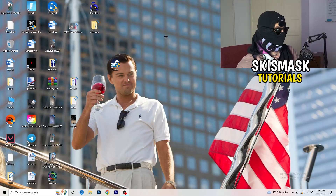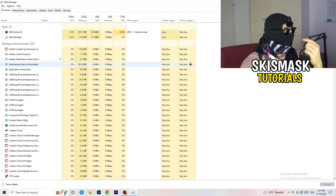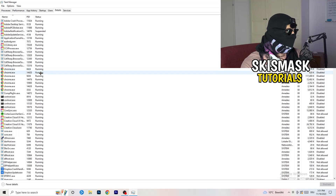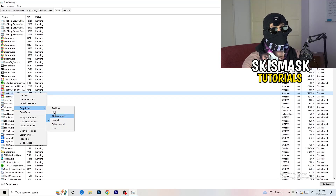Next, navigate to your taskbar, right-click it, and click on 'Task Manager'. Once it opens, go to the top left corner and click on 'Details'. Search for your game or launcher, right-click it, go to 'Set priority', and hover over it. Click 'Above Normal' or 'High' — you need to check which one works better for your PC. Try both and then try launching your game afterwards.